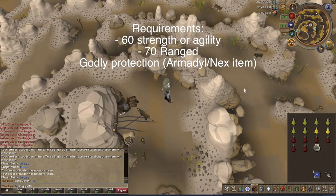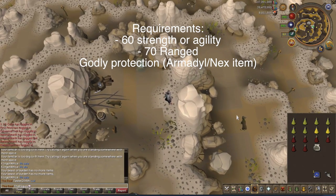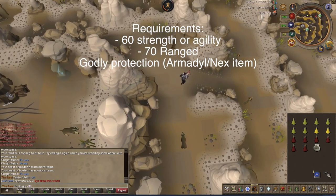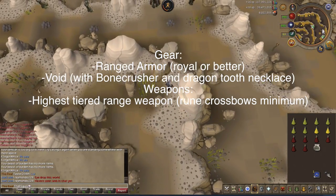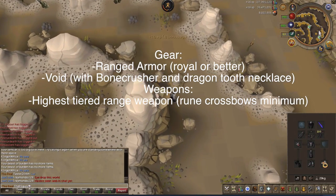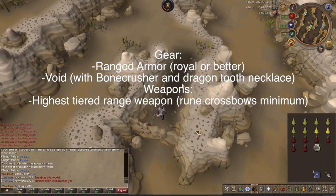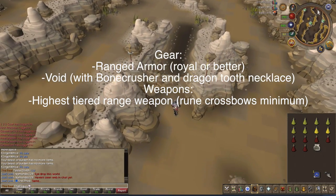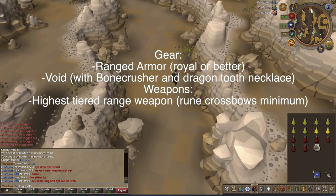Once you get up to the God Wars dungeon, you're going to run to God Wars. The most important thing is you're going to need some protection from Armadyl and the Armadyl factions — basically anything that says Armadyl in the name works. Also any piece of Nex equipment works, and my personal favorite recommendation is the Shard of Zaros. This is a reward from the Fate of the Gods quest and it gives you immunity from every single monster in the God Wars dungeon — even better than Armadyl protection, because there are also some Zamorak followers where you'll be killing the Avianzies.